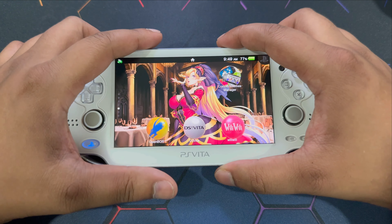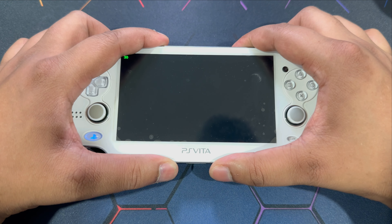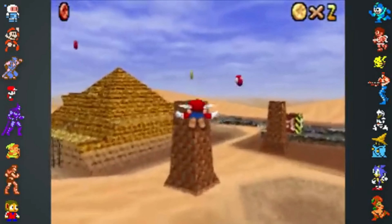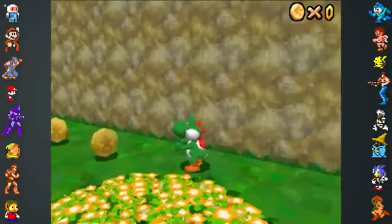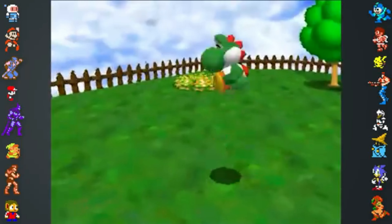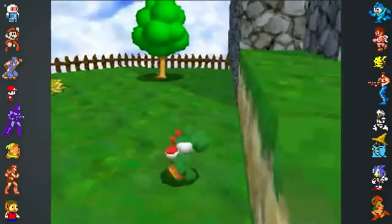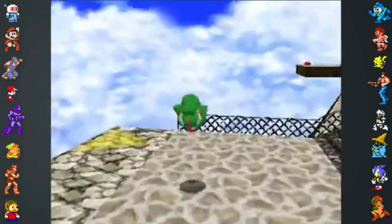We got a DS emulator update. On my previous monthly PS Vita monthly video, I mentioned about a working DS emulator — work in progress, still very rough around the edges. We got the first update for this emulator, so that's progress. I would rather wait for a couple more updates for it to get more stable, but progress is progress and it's actually progressing at a very good pace. The fact that we're getting a DS emulator is enough said.